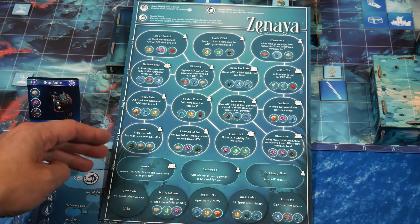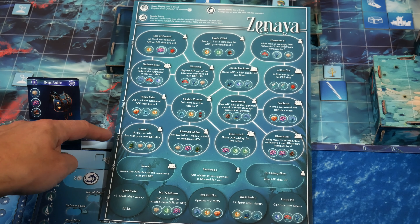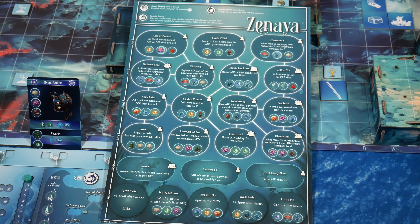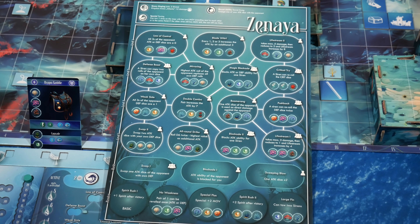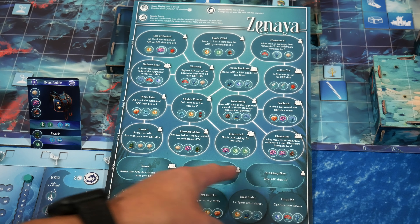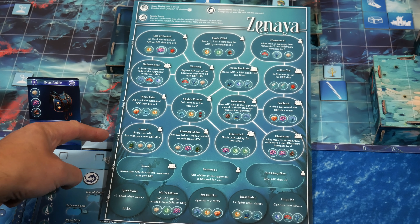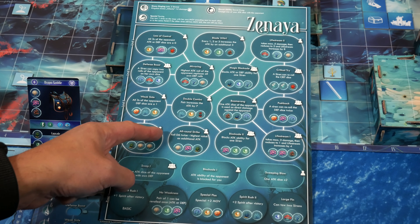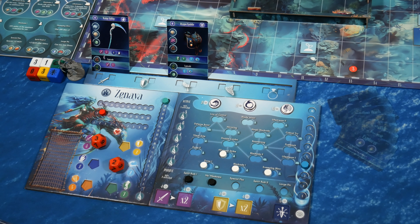With the black markers we've unlocked the passive abilities Spirit Rush and No Weakness. The basic row gives us Swap One, Blockade One, and Sweeping Blow. Above that are level one through four rows, with interconnecting lines because you have to unlock certain ones before moving to higher tiers. This scenario tells us to choose one active level one ability. I'm going to be aggressive and go for All Round Strike — this says to roll a d6 twice and use the highest value as additional attack value. We're going to unlock that on our dashboard.